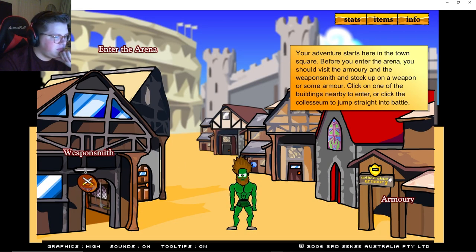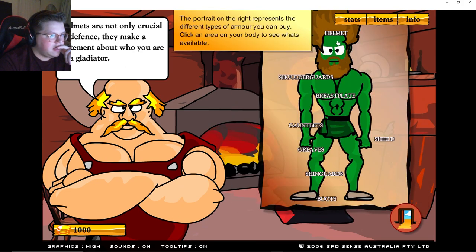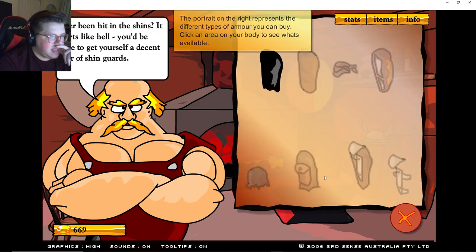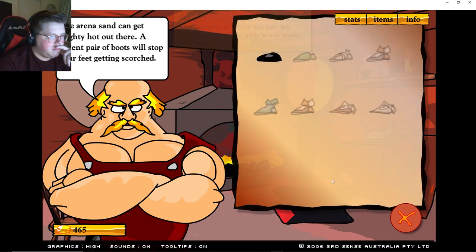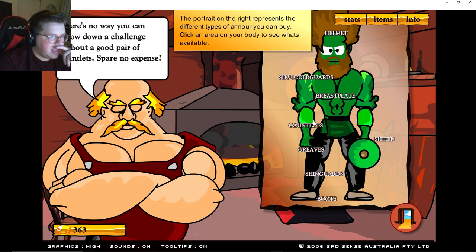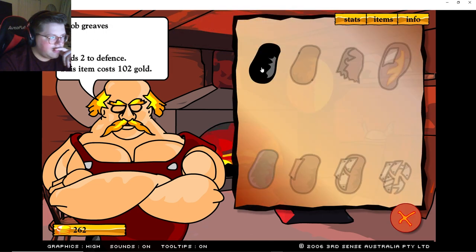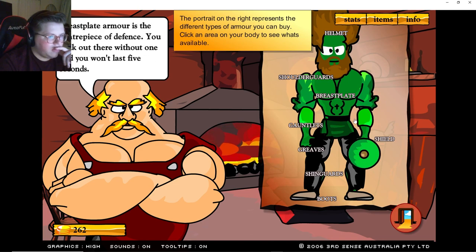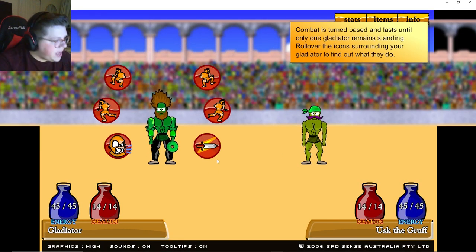All right, you know what — all points in strength, all of them. Let's do it this way. Let's get a helmet — oh 400, what in the world. Get gauntlets, get shin guards, shoulder guards. Get boots and greaves. Okay, we'll save the rest of the money because we can buy a sword later.